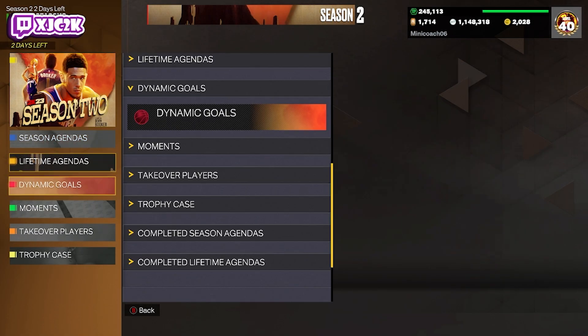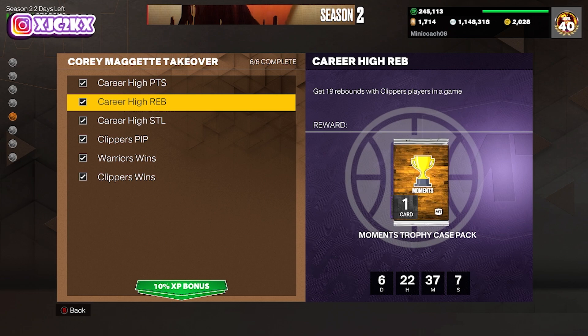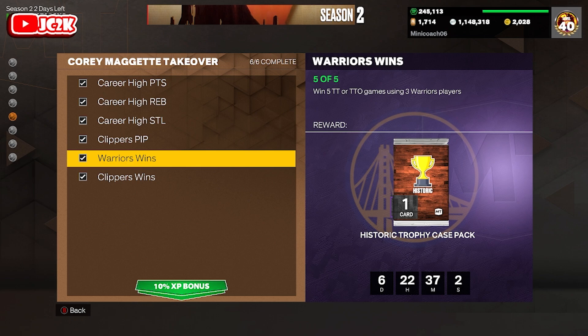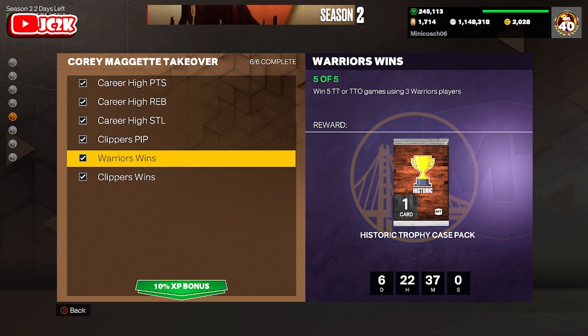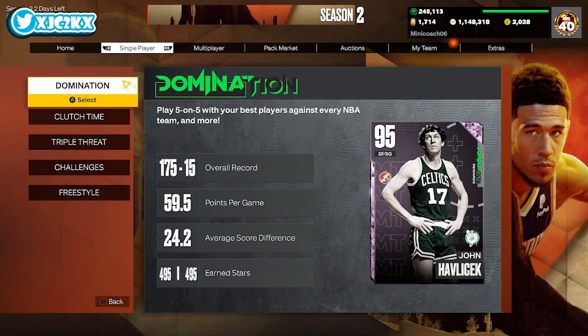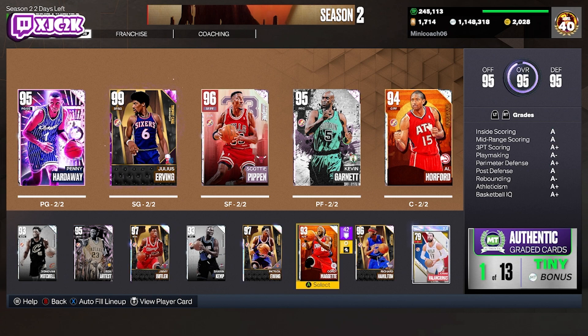The Corey Maggette takeover grind is honestly quite easy. You've just got to get 39 points with a small forward, 19 rebounds with Clippers players in a game, six steals, 50 points in the paint, five triple-double offline games using Warriors players, and then three games — one using 10 Clippers players. You can complete all this stuff in probably about an hour, maybe even a little bit less.